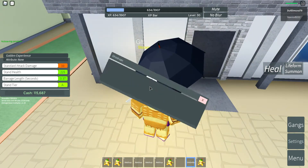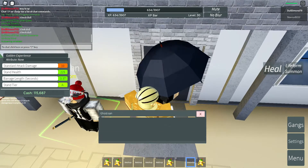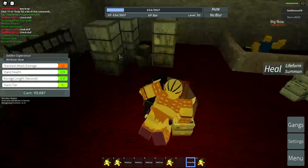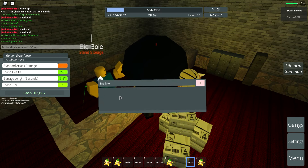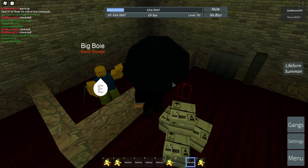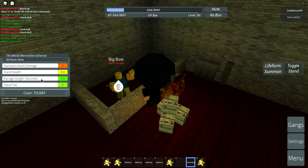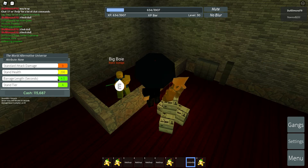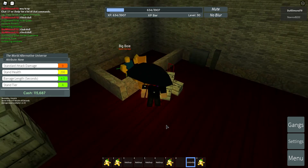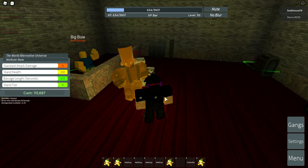Okay, checking stats in the storage room. Standard attack damage 10, 3.37 A minus — and The World... wait, that's not The World, I'm so dumb. Okay, A — that's less health broad. I'm gonna sell this instead because the only better thing on it is the broad length. I'm gonna replace it because I honestly like Golden Experience.